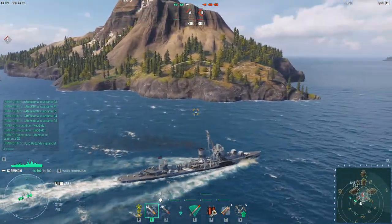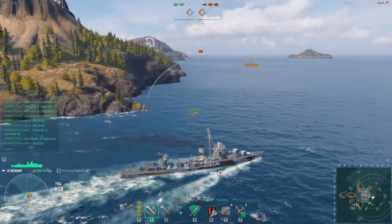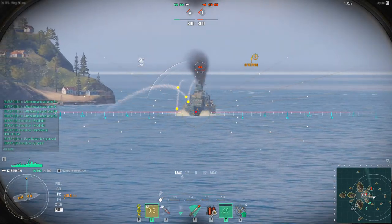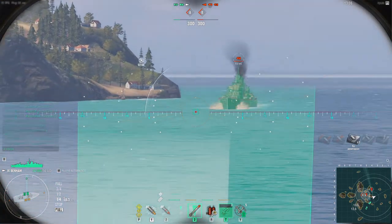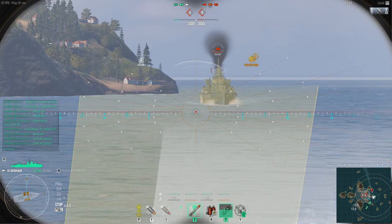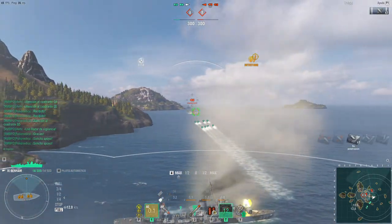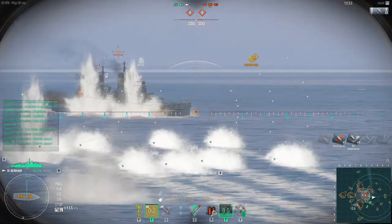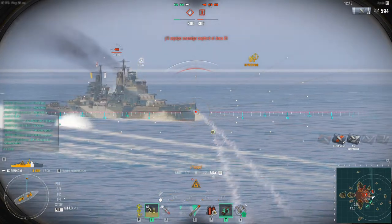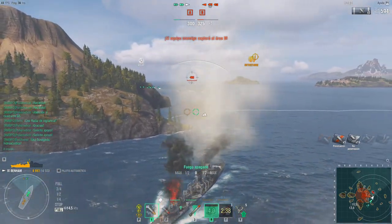They will be right around your left corner — there it is. Smoke generator started. Do we need to output the destroyer with the cruiser? The ship is on fire. Let's go back.